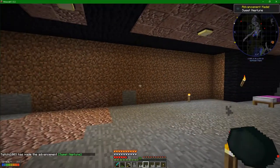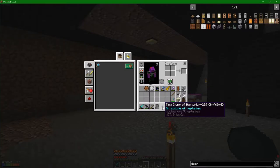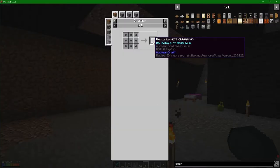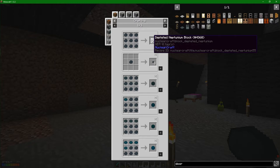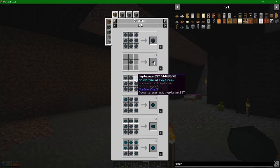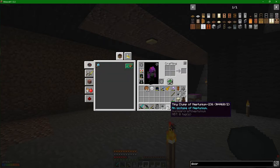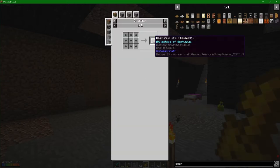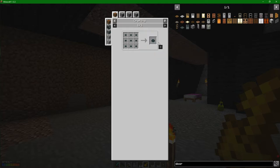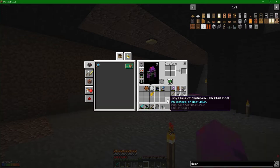We've made an achievement - advancement: 'Sweet Neptune!' So neptunium-237 appears to be, if I follow this through, depleted neptunium. We can definitely live with that. We've got neptunium-236 and a bunch of 237s. We turn the 236 into neptunium fuel - we haven't got nearly enough right now, but that is a thing we can do with neptunium to make more fuel.